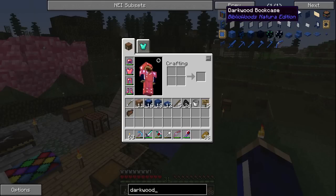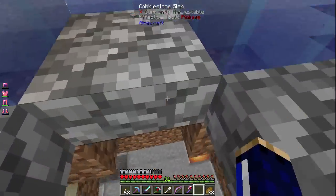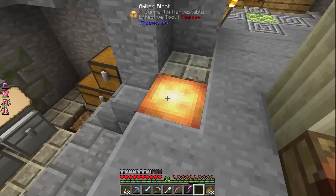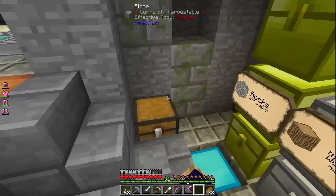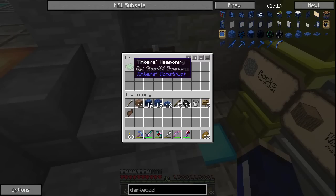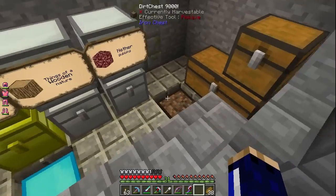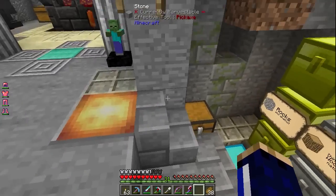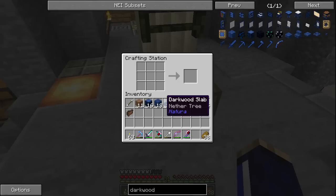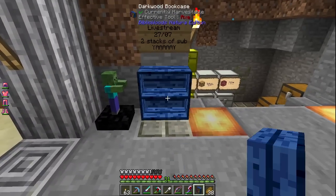I'm going to type in dark wood in NEI and see what comes up. Bookcases - that's the kind of thing I want to make, and I have a bunch of books down here in a chest. I figured why not just display them somewhere? I also found you can craft the amber I've been finding everywhere into blocks - it's from Thorncraft but I don't know if it has any other purpose. I also found out you can compact your crafting setup into a crafting station.